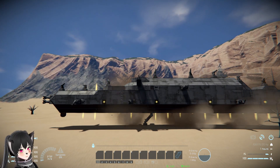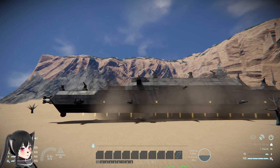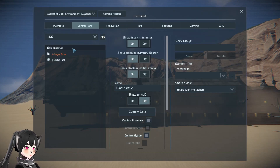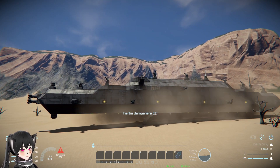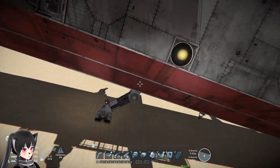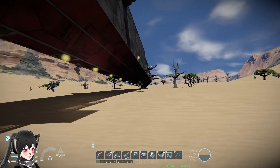We're landed. I need to lock the hinges before I turn off my dampeners. Hinges are locked, turning off the dampeners - we're fine! I'm guessing it would probably be a good idea to have multiple of these just to make sure your ship doesn't get tilted on one side.